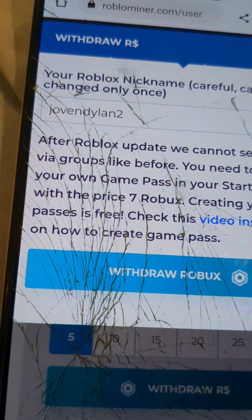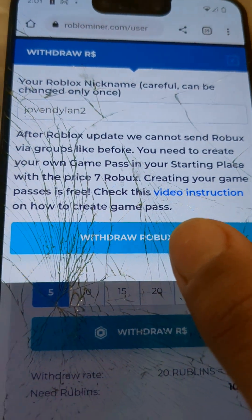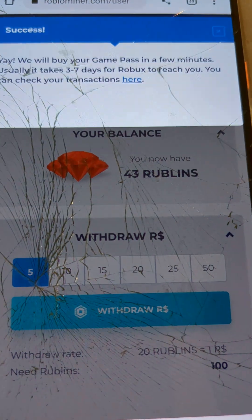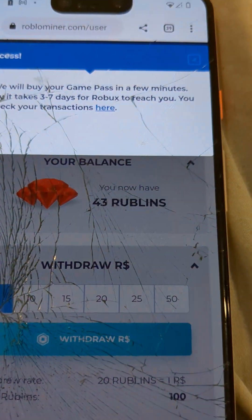This is my username, if you want to know. Now you click withdraw Robux. Yay! It says we will buy your game pass in a few minutes.